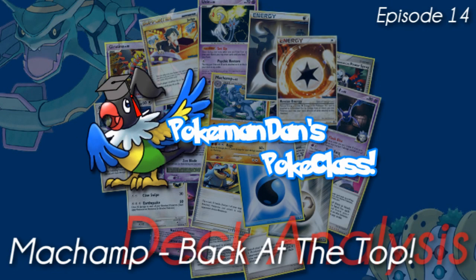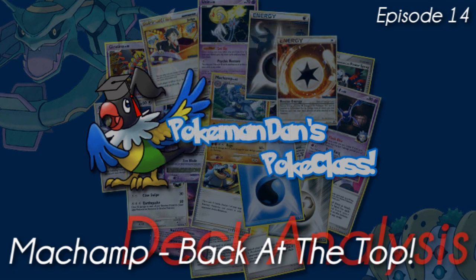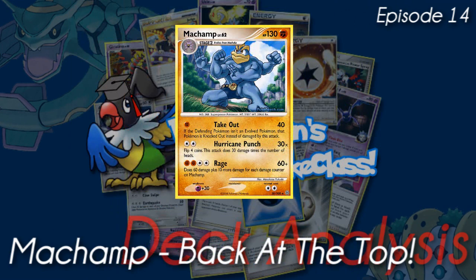Welcome to episode 14 of Poké Class. This week, Cities began in the US and we've seen many decks causing trouble for the ever-powerful SP. Gyarados has been creating quite a storm at Cities and has taken down almost every deck it's paired up against. However, this week I'm going to be talking about another deck which is up there for top contender at Cities. We've had this deck for a while already, since Stormfront. With Triumphant, this deck has been given a whole new card to boost its power. You've probably guessed it by now, but we're going to be talking about Machamp.